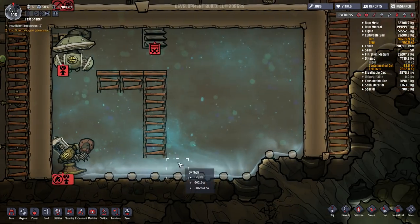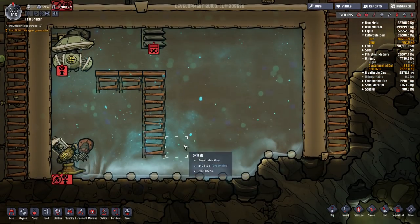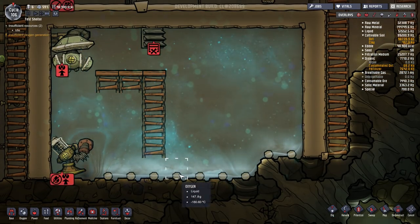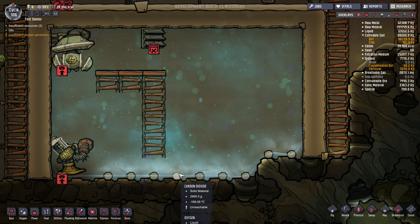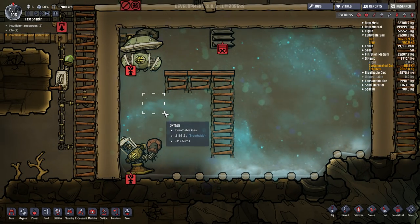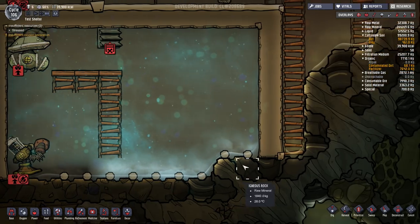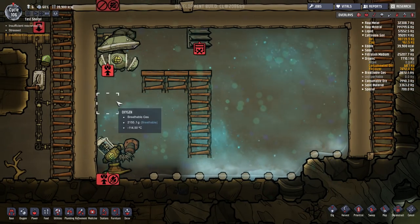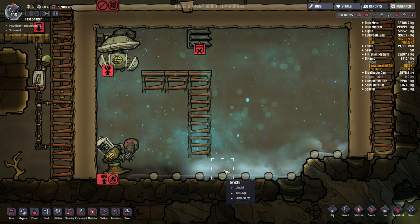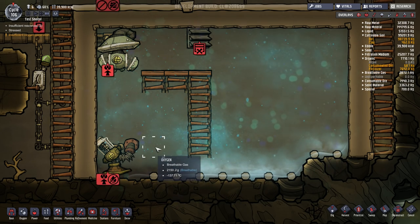We can also run this through a series of further thermal regulators to turn the oxygen into solid oxygen by freezing it. However, that doesn't seem to have as many applicable uses because the duplicants don't seem to want to pick up these frozen chunks so much, and you would have to have a place for them to come in and get them anyway. The liquid state seems to be a little bit more useful because it will store in here and maintain its liquid state as long as there's sufficient pressure in the room.